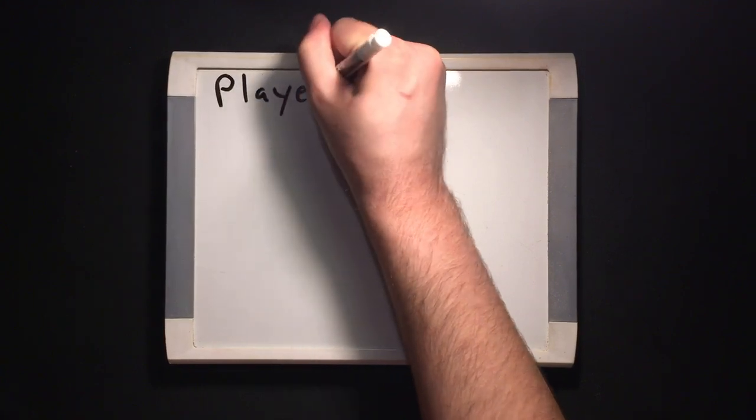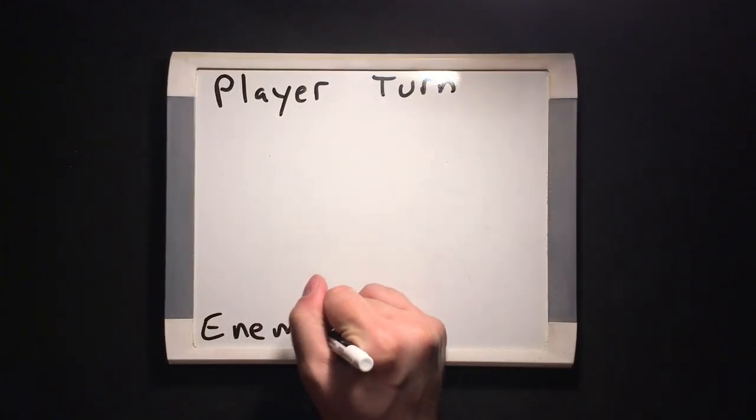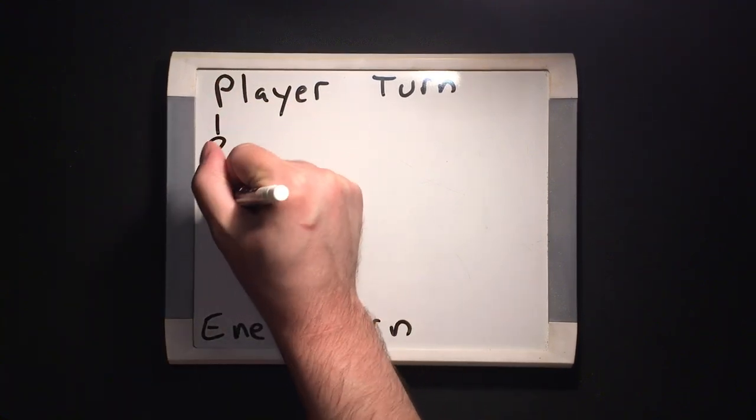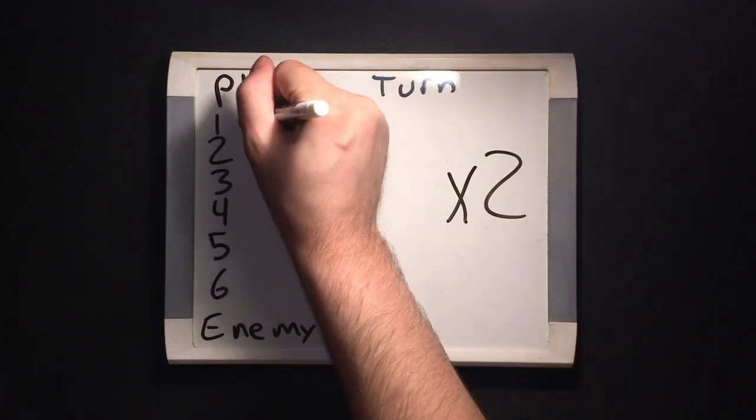Let's get playing. Each round is made up of one turn for each player, then a single enemy turn. On your turn, you may take up to two of these actions. You can usually take the same action twice in one turn, but we'll get into that later.